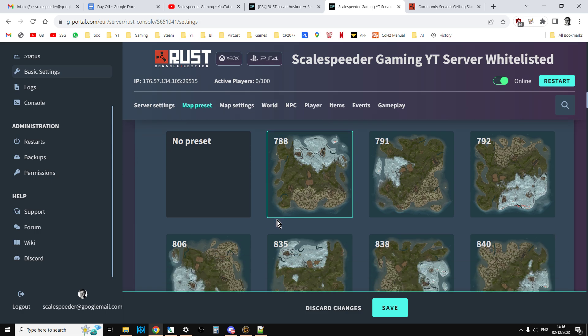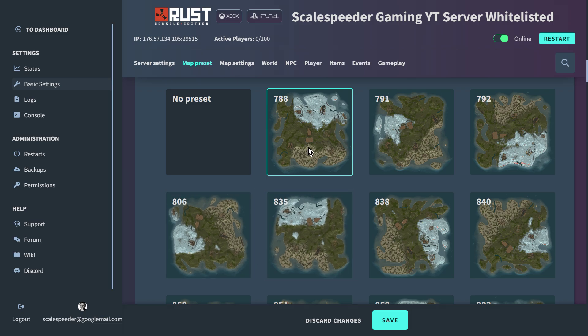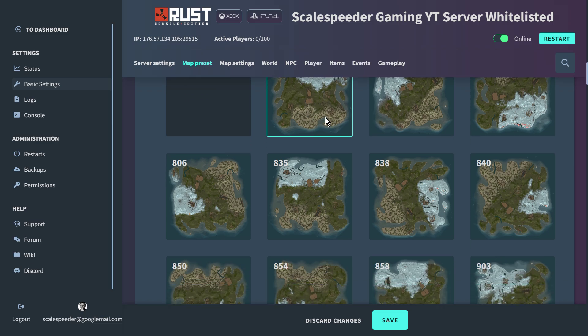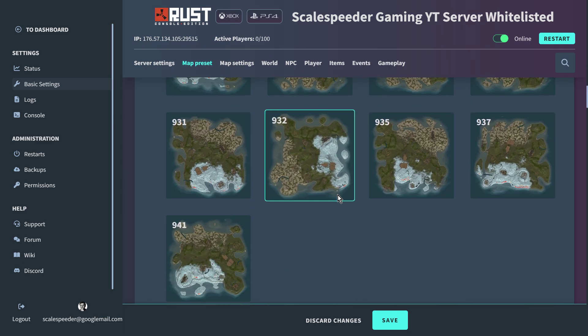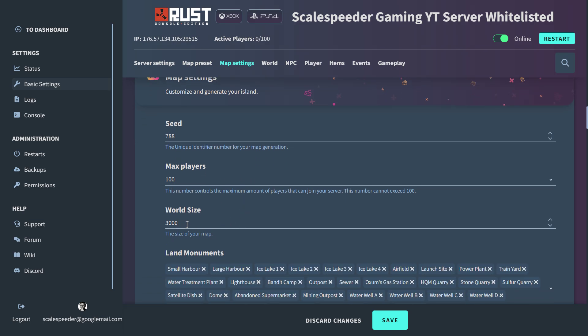Maps: if you weren't aware, Rust can create a random map every time you do a wipe, but they've also allowed you to have presets. The beauty of having a preset is that after a wipe you can basically have the same map. So you can have no preset for a random one, or choose from preset options — they're all fairly similar. You can also choose the size you want; mine's three kilometres by three kilometres, so you can have a really small map if you wanted. The seed is what generates the map. For player count, maybe you could reduce it — if you had a public server and didn't want 100 players, you could limit it to 30.